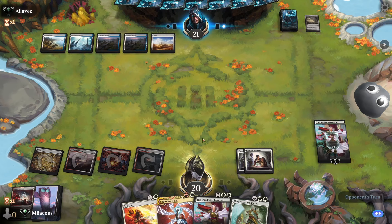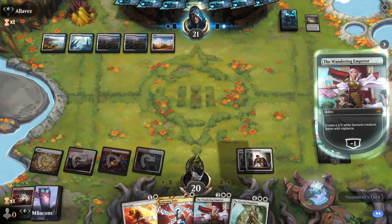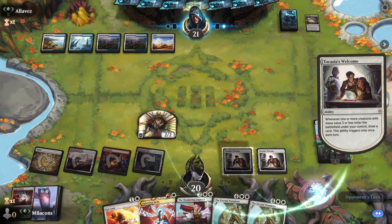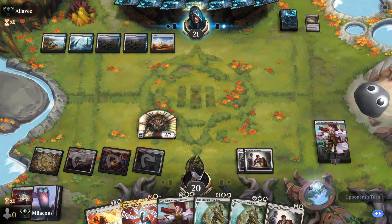I've got some kind of instant — let's make a token, drawing two. Fairy Mastermind — no. We draw another Eternal Wanderer and a third Welcome.